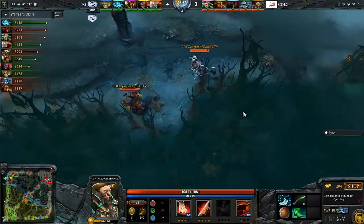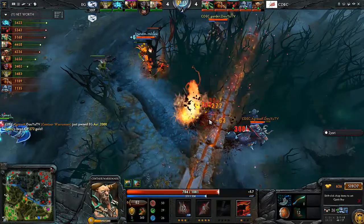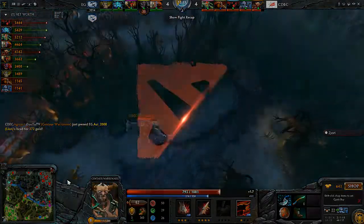Sumail is nearby and they're completely ready for this — even the Centaur is inbound. This could be a trap for EG. Let's see if you look at Radiant vision — oh, they see it! They jump over the tree line and blow him up as the Centaur hops over.